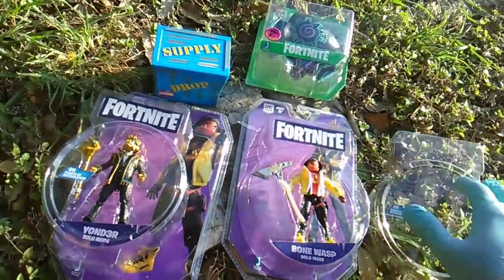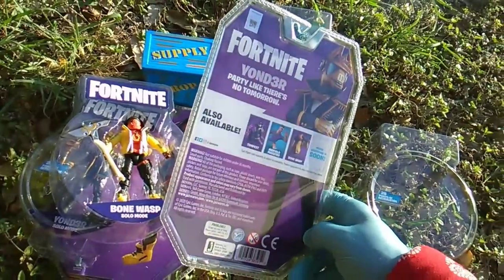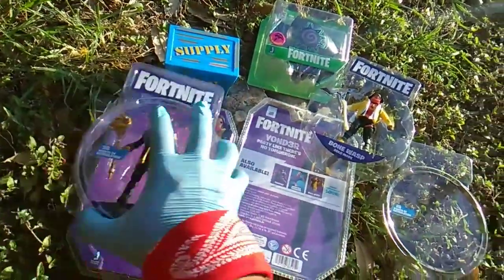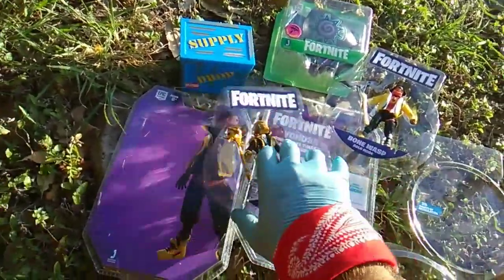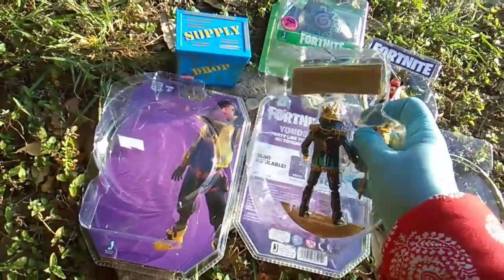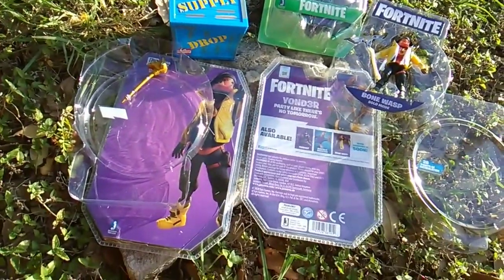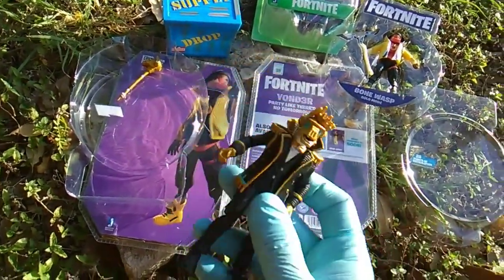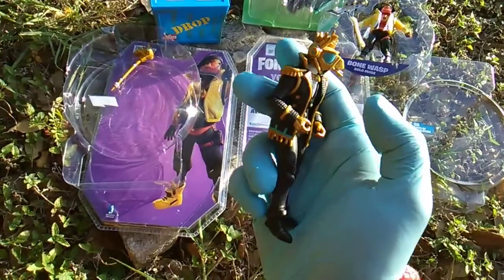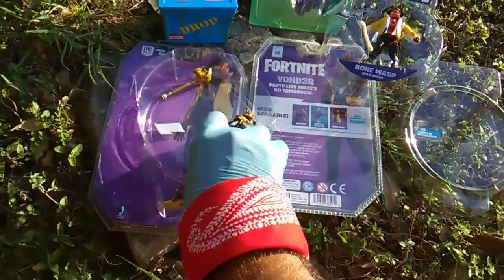Bone Wasp from Amazon. Doesn't look like a wasp to me. Party like there's no tomorrow. That is Yonder — Yonder with the leet speak. Party like there's no tomorrow. Harvesting staff. And the guy — the guy in his fresh fly wear. High fashion, dripping with swag. Love that guy.